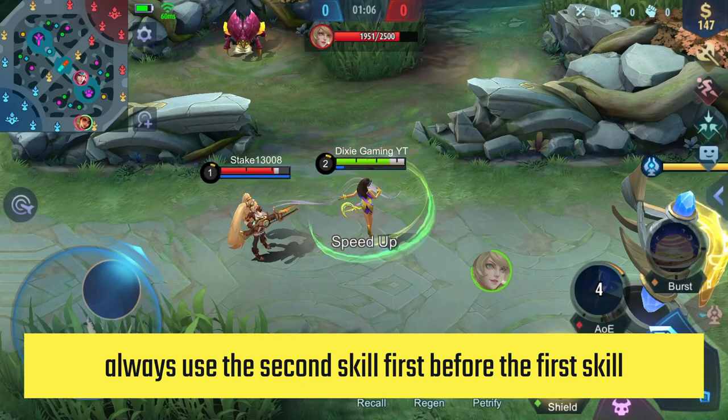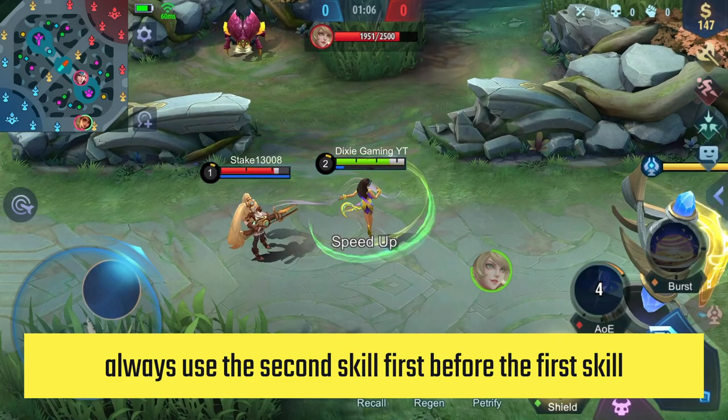When playing Esmeralda, always use the second skill first before the first skill to maximize her shield gain. You can also farm the red buff and rock ursa simultaneously.